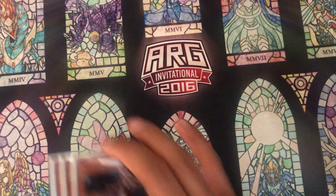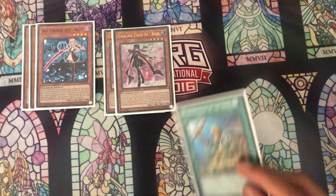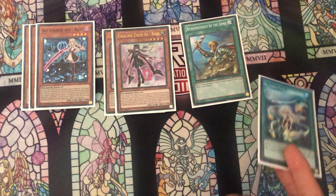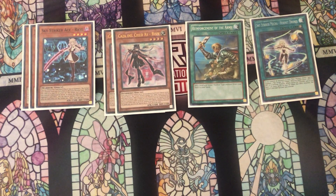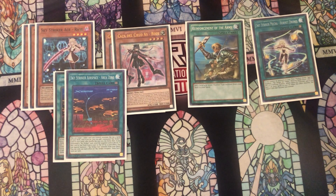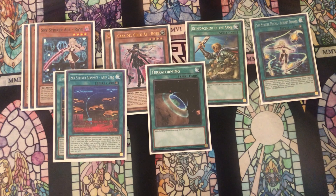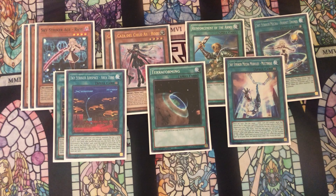Starting with the Sky Striker engine, we have three copies of Rey, two copies of Rose, one Reinforcement of the Army to search either Rey or Rose, and then one copy of Hornet Drones. You want to see one of these in every single one of your hands, but you don't want to play three copies of Rose because it's just too many normal summons. For the rest of the engine cards, we have two copies of Area Zero, Terraforming to search Area Zero, and then one copy of Multi-Role.